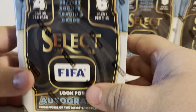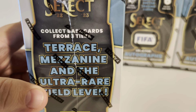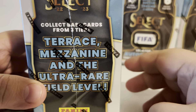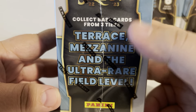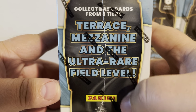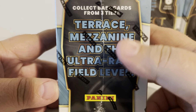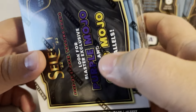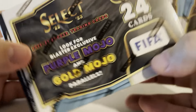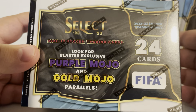If anybody has seen any of the Select products, you know that these are ridiculous — super popular, whether it's Premier League, FIFA, or La Liga. As you can see, you get the Terrace, Mezzanine, and the Field Level. Those are the three levels, with the Field Level obviously being the most sought after. These do have the Purple Mojo and the Gold Mojo Parallels, which are out of 10.